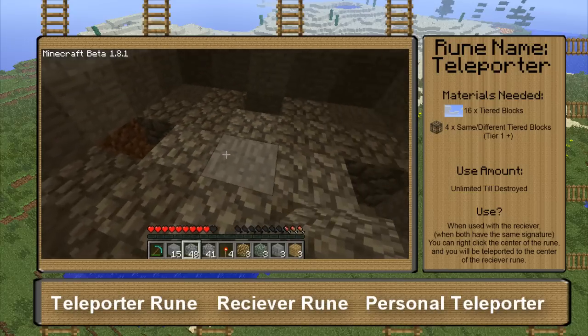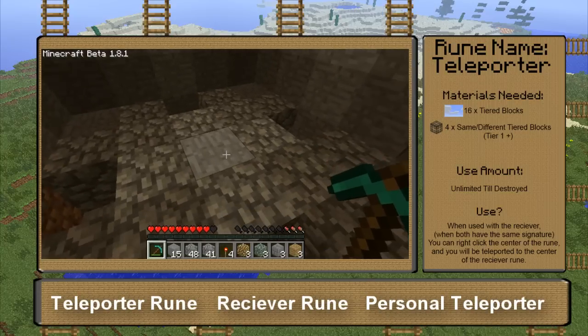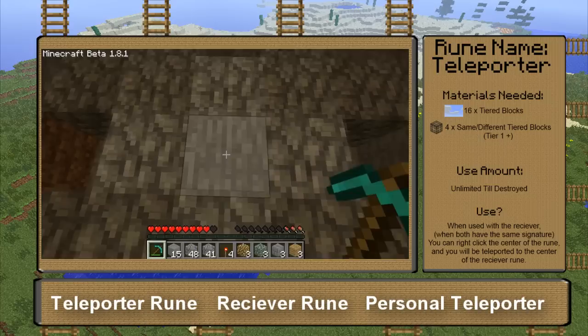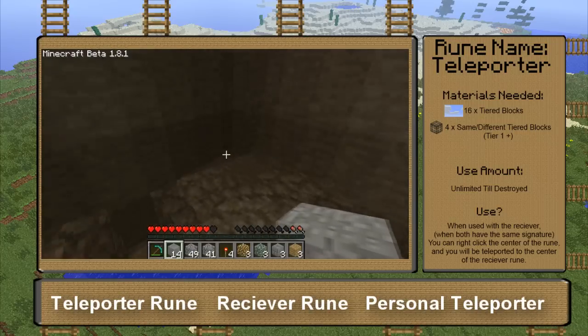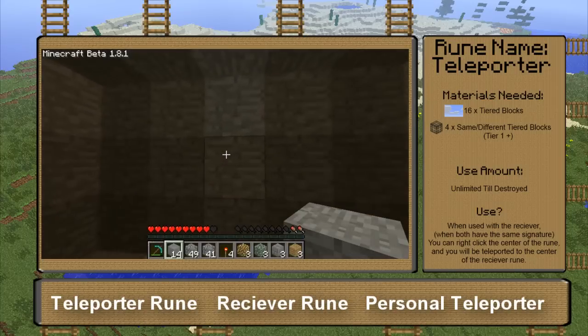And this is your basic outline for your teleporter rune. In the middle, this is going to be what you right-click to use it. If you didn't have this block here, you could also use the block underneath it or any of these four right here. For now, I like to put a block right there so it blends in with the ground. You can also do this on the wall too, vertically.